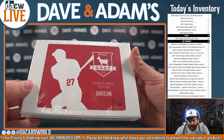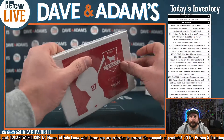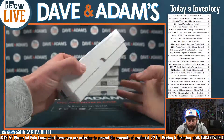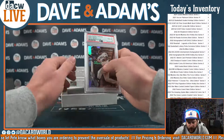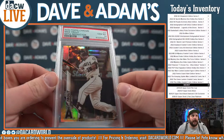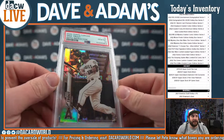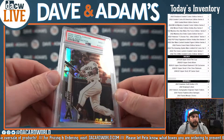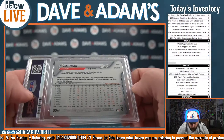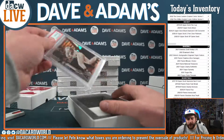Next up, we are going to have box 11 of 100. That is going to be a 2020 Topps Chrome Mike Trout Sepia Refractor PSA 10. Love those Sepia Refractors - what a great looking card. PSA 10 in that Sepia Refractor, very very nice. Just a beautiful card there.